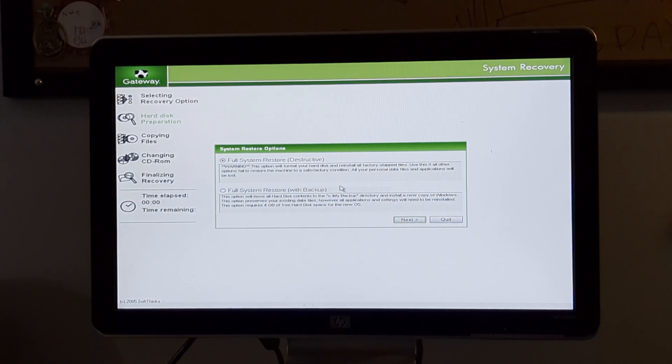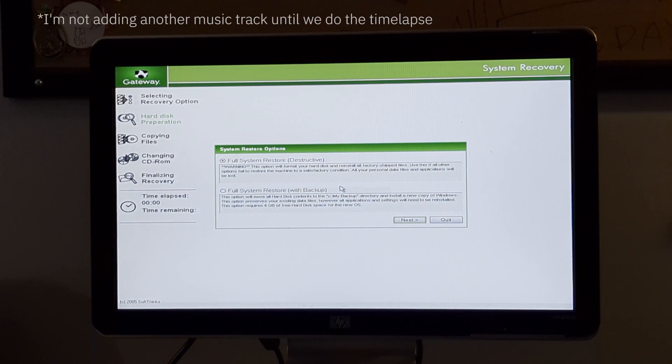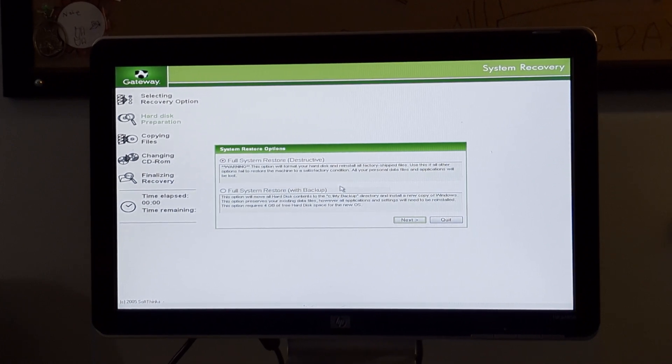I don't want that because I want this PC to be usable already. We're going to go with the destructive system recovery. Warning: this option will format your hard disk and reinstall all factory shipped files. Use it if all other options fail to restore the machine to a satisfactory condition. All your personal data, files, and applications will be lost. It already has destructive selected, so we're going to hit Next.